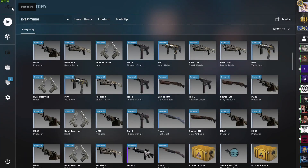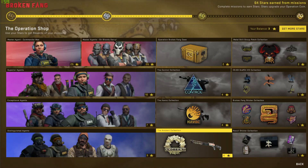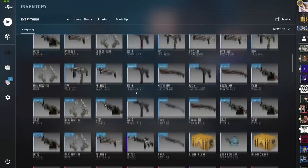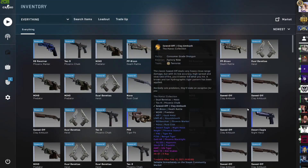If you want me to do the other one, which I believe is the Ancient Collection, I'll do that — just let me know in the comments below. I might do a quick trade-up actually, just to see if we can end with anything, because we got a lot of greys.